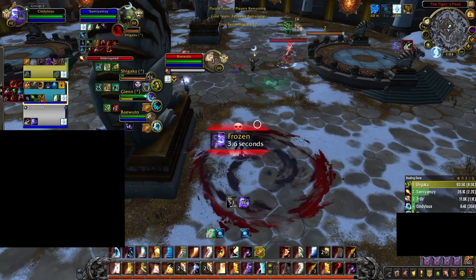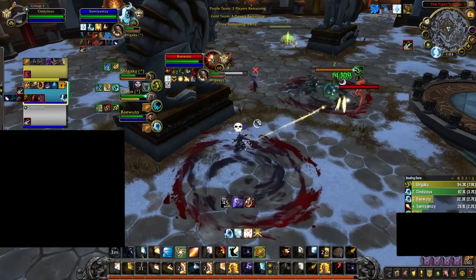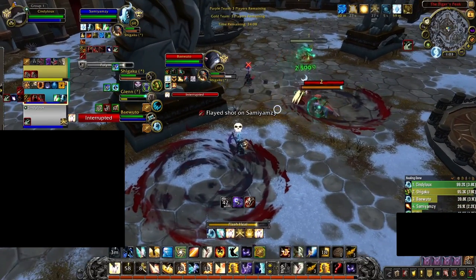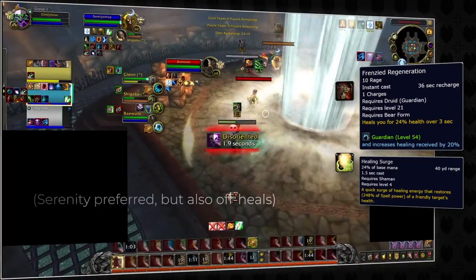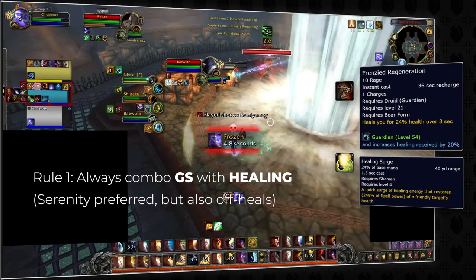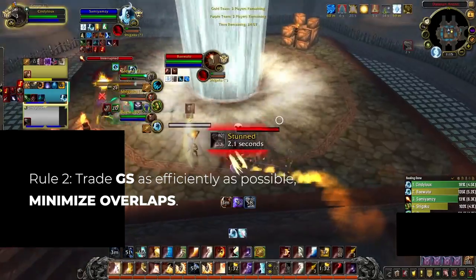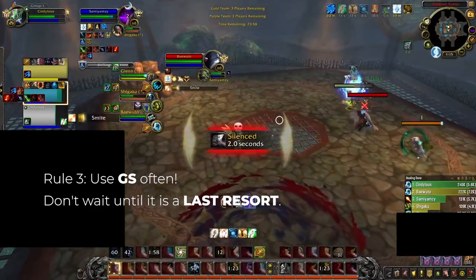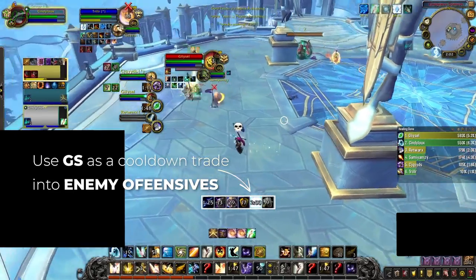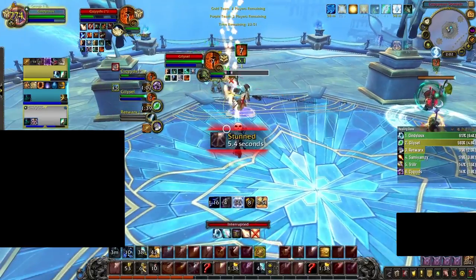Guardian Spirit is an extremely potent cooldown — but with great power comes great responsibility. With its short cooldown, it can be used multiple times a game, so using it optimally ensures more wins. First, when you use GS, always make sure there will be follow-up heals on the target, whether your own or a teammate's like Frenzied Regeneration or a Shaman's Healing Surge. Second, avoid overlapping Guardian Spirit with other defensives — as a potent healing cooldown, it is often the only CD needed to mitigate kills. Finally, use GS proactively. Don't hold it until a teammate is nearly dead and risk a proc putting it on a 3-minute cooldown. GS is a great reactive cooldown — if the enemy team uses offensives like Metamorphosis, Avenging Wrath, or Combustion, trade your GS and heal through their damage. With its 1-minute cooldown, it'll be up again before the next round of enemy offensives.